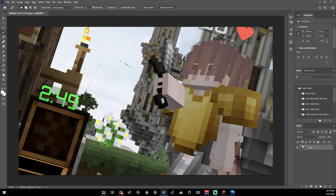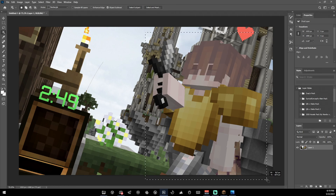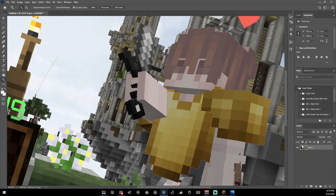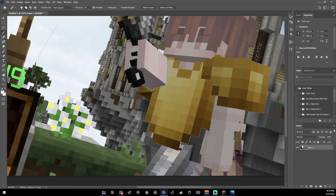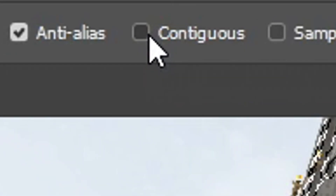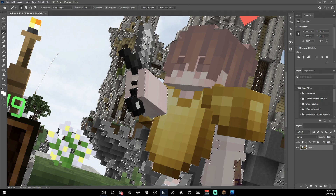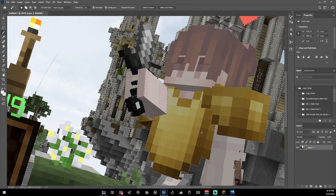First, go to your magic wand tool, change it to the object selection tool, and use it on your character. It doesn't work perfectly but it gets most of it. If it starts selecting a lot more than you want, make sure you have the 'contiguous' option turned on — that makes it so it doesn't select everything of that color. It takes a little while but you'll get your entire character selected.